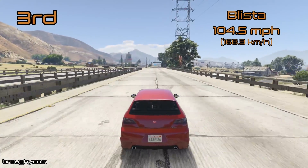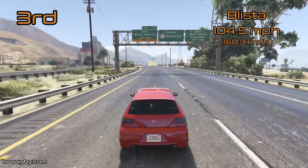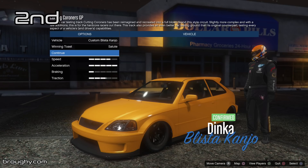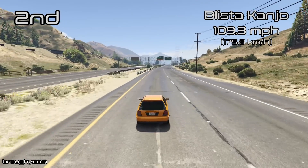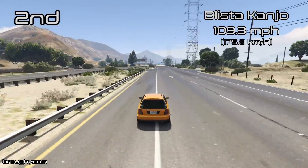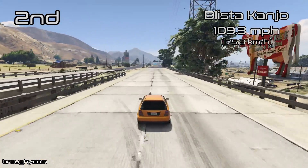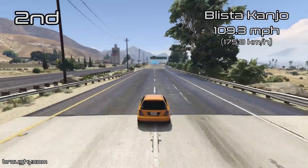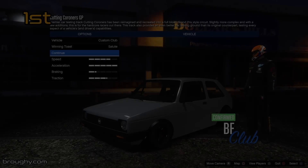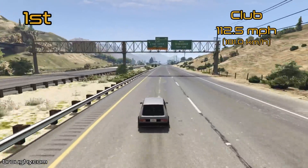The top two vehicles are relatively new and they've both pushed the Compacts class along a bit in terms of top speeds it can reach. In second place we've got the Blister Kanjo — the Blister Compact is still in the sports class and isn't as quick — but the Blister Kanjo took the top spot for compacts with a top speed of 109.3 miles per hour. That's a five mile per hour difference over the regular Blister, but it didn't last long at number one because the BF Club is now the new number one with a top speed of 112.5 miles per hour.